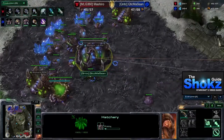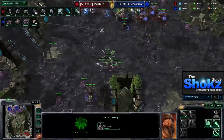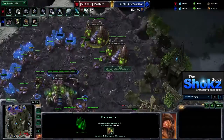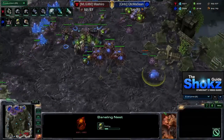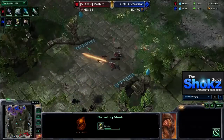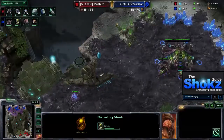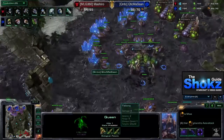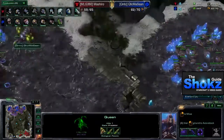Masan morphs a lair at around the seven minute forty-five second mark, continuing to mine gas. The natural is a little unsaturated so there's not much gas being mined there, but the main is mining gas and creep continues to spread. A baneling nest goes down — this is where the build really starts to develop. At some point zerglings cease to be effective against hellions and marines as the Terran gets upgrades. Double evolution chambers go down to wall off, and a spire is added to transition into muta play.